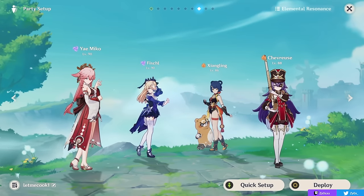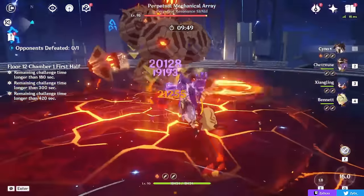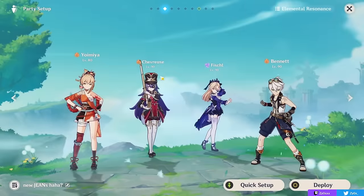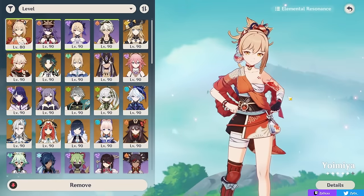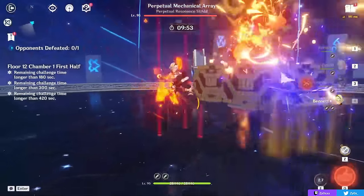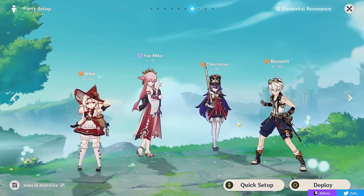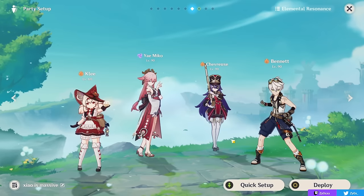A Bennett-less team I had a lot of fun with on stream was Yae Miko, Fischl, Xiangling, and Chevreuse — using her as your support and healer. Yae can normal attack on-field as a catalyst user while Fischl and Xiangling do damage off-field. For Pyro on-fielders, Yoimiya is a great choice — Chevreuse is a great addition to Yoimiya Overload teams, especially against single boss enemies. Characters like Klee or Yanfei, who can apply a lot of Pyro from on-field, can also be good carries alongside Chevreuse and Bennett. You could also use Dehya, though she doesn't have a lot of field time, so you need someone else after her burst.